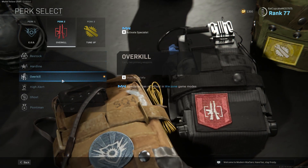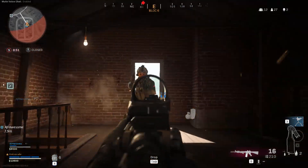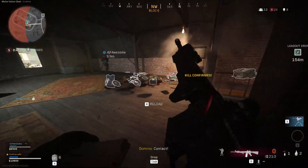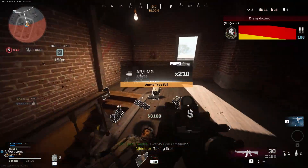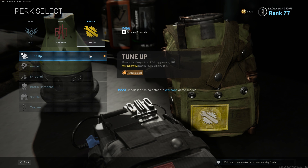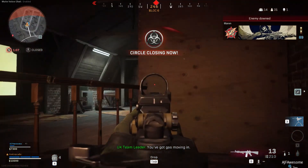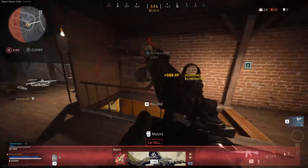With regards to perks, you need Overkill in order to use two primary weapons. Opting for an SMG like the MP5 or MP7 is useful for close combat at the end of a match. The EOD perk reduces the damage you take from fire and explosives. If you're playing with a squad, consider using Tune-Up as your third perk, as it reduces revive time by 25%. Remain alert at all times and you're bound to rack up eliminations from just a few bursts of devastating shots.